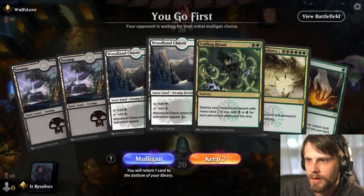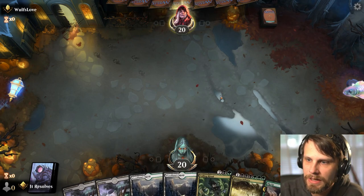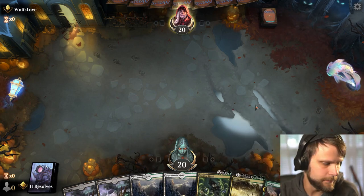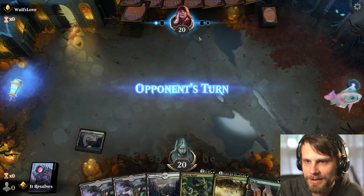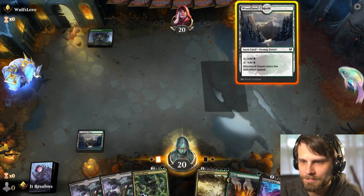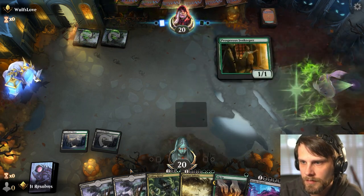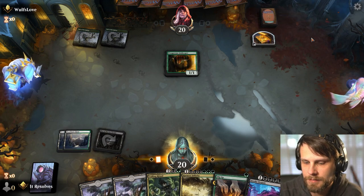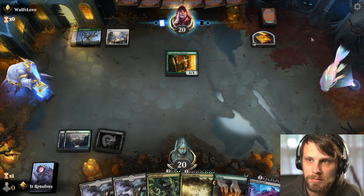Here we are for game number three. Weirdly I'm kind of okay with this hand — I don't love it but Culling Ritual does give us some outs in the early turns. What we can actually do is Culling Ritual, depending on what they're doing, and then use the mana for a cleaved Dig Up. Ideally we draw into something a little bit cleaner. Let's just keep playing the tap lands — there's no reason not to.